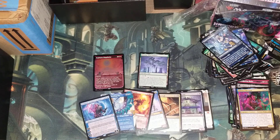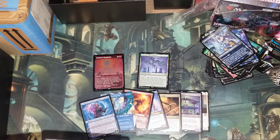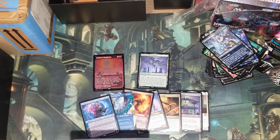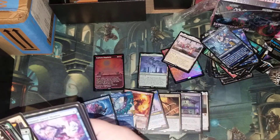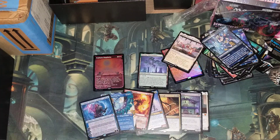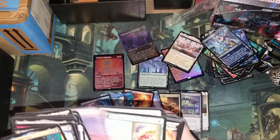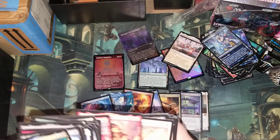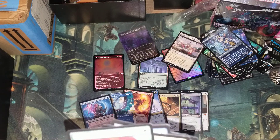Let's do a quick recap. We got our mythics, we got the Channel Lands, and we should be good. We got the oil-it-is White lands — I think there was one I still needed. I had the Black one but I think I'm missing the Blue land. All right, I guess we didn't get the Blue land — that's okay.